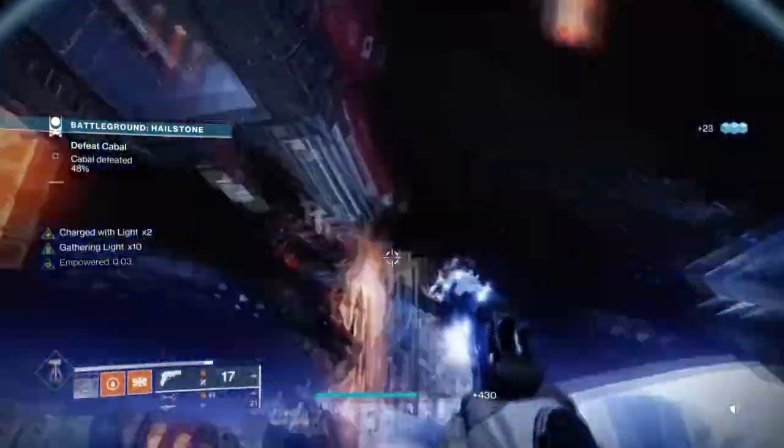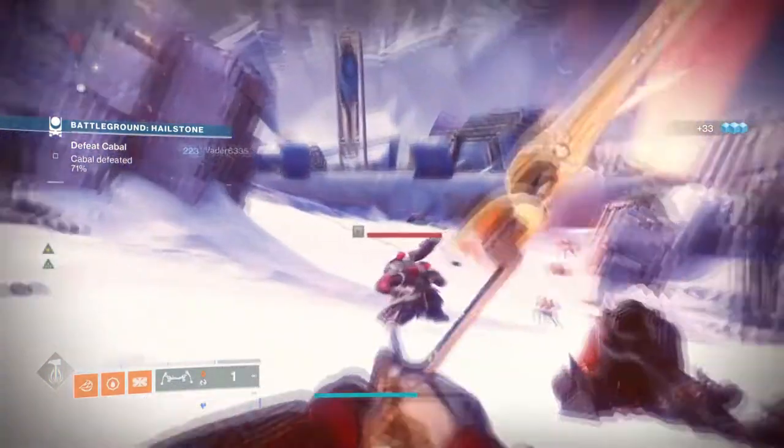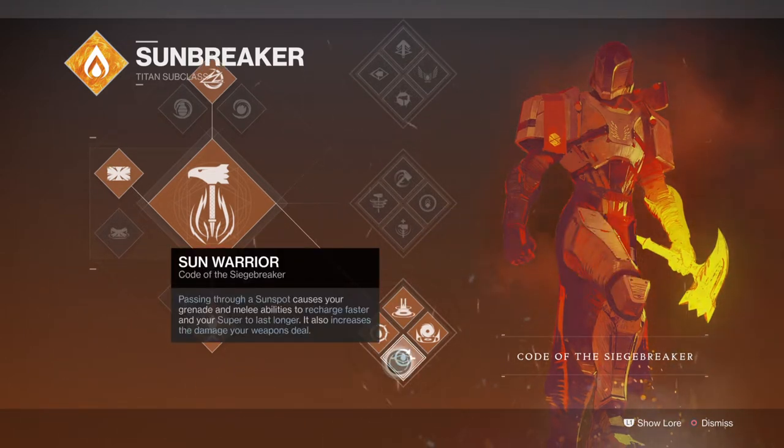Starting off with the subclass, we will be using Code of Siegebreaker for the full use of Sol Invictus, Sun Warrior, and the super, which will all help the build spread its effects. The build is a melting pot of ability regeneration once you get the specific perks going, and from here you can create streaks of regeneration and debuffs to those who get in your way. The sunspots via Sol Invictus and Sun Warrior are designed for staying in one spot once active, and from here we can use the enhancements to inflict more damage and garner more ability energy.